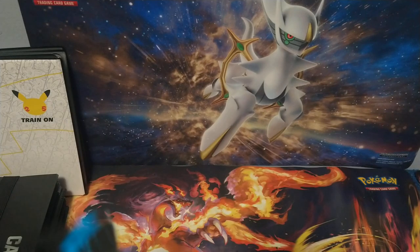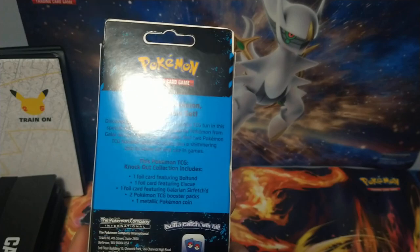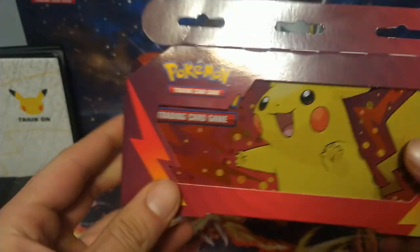Hey guys, welcome back to the channel. This is Pokey Trainer Nick and on today's episode we're going to do a knockout collection box versus a Pikachu pencil case. In the knockout box you get two booster packs and the three promo cards on the front. In the pencil case you just get the case and two booster packs inside.